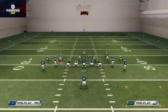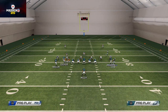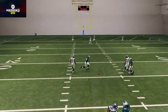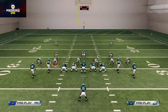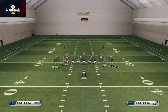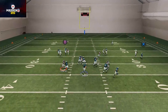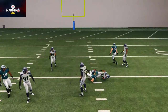Another thing you can do if you don't want to run two hitch routes on one play is put him on an in route. The in route doesn't beat man coverage that well but it beats zone really well. Since this is a man beater I would say put him on a curl or a hitch. Our final read is this really deep post route down the inside — click on user catch — and it beats man-to-man.